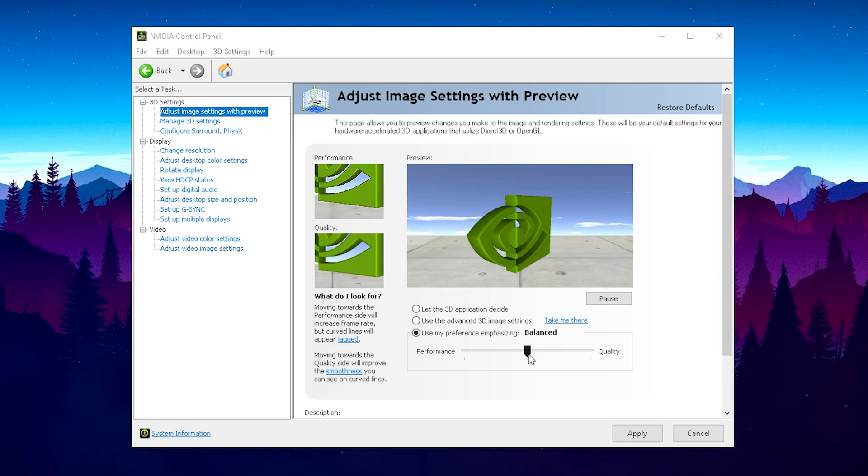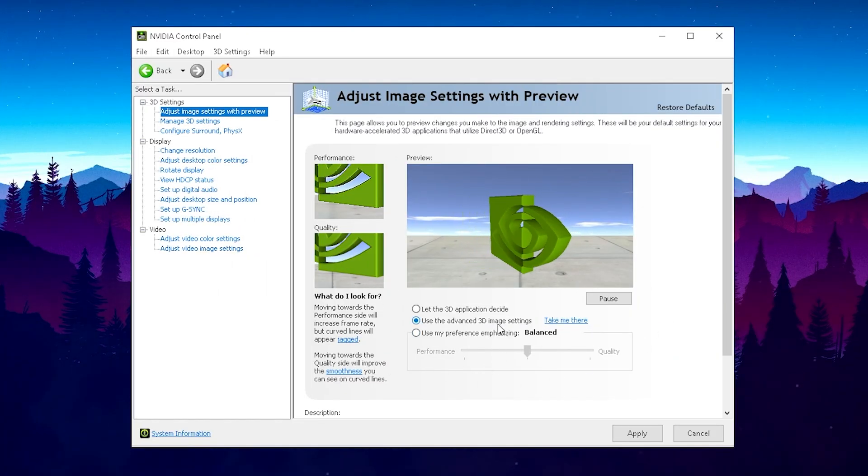As you can see right now, you can determine if your GPU should be running on performance, balance, or quality mode. On stock settings, 'Use my advanced 3D image settings' should be selected by default. Just make sure to put a check on 'Use my preference' and drag it all the way to the left side so you're on performance mode, to give you the highest amount of FPS and the lowest amount of input delay. Once done, just hit apply.